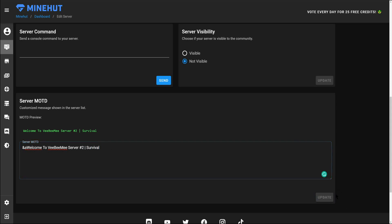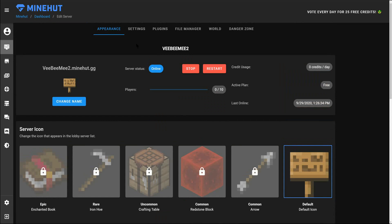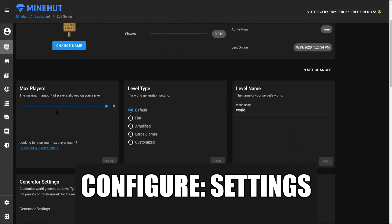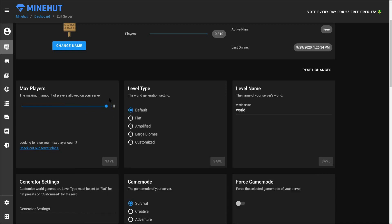We'll go ahead and hit Update. Now there are a few other tabs you can go into, such as Settings. This is where — say maybe you only want to play with a few friends — you'll set the max players at five. By default I leave it at ten, because sometimes I have five friends on the server but then other players join and explore and enjoy the survival theme.